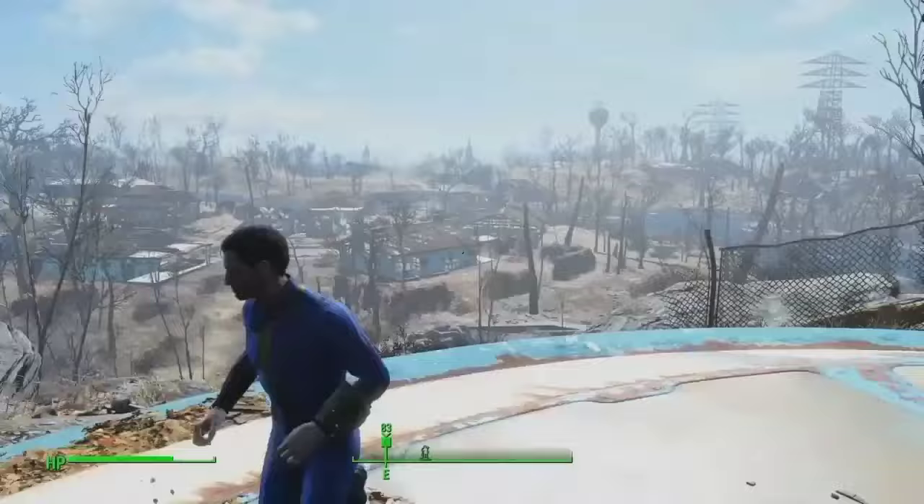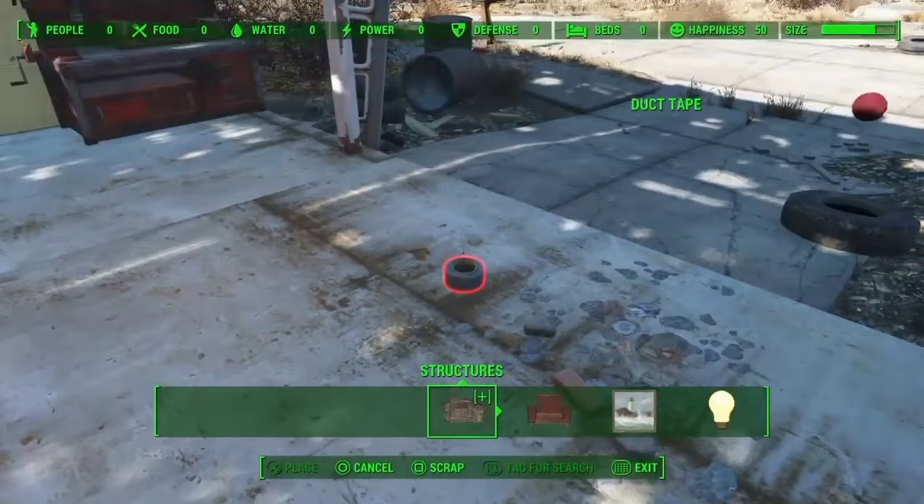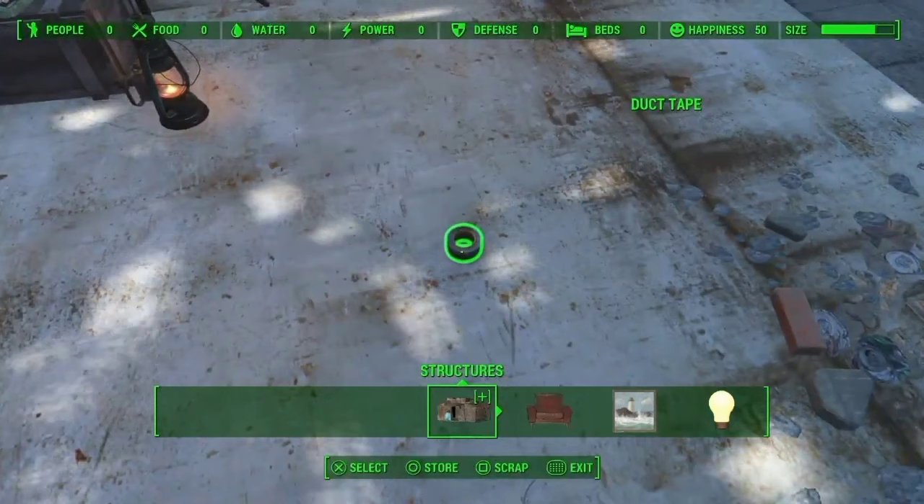Glitch number 1 is a glitch you can do as soon as you get out of Vault 111. What you're going to want to do is head to the workshop in Sanctuary Hills. Take the resource that you plan on duplicating, put it on the ground, and try to mash Store and Scrap at the exact same time.